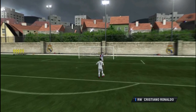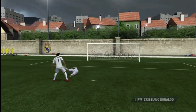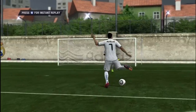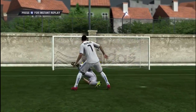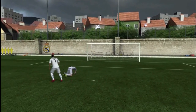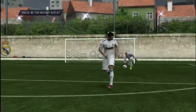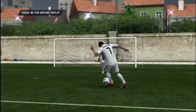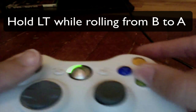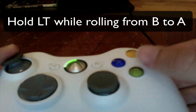Here's the Ronaldo chop. This is a 5-star skill move. I'm going to let you watch that again because it's kind of quick. As you can see, it's the fake shot but it goes behind his leg. What you want to do there is you want to hold LT while you do it with a 5-star skill player. Make sure you have a 5-star skill player when you do this or he's not going to be able to do it. I think it looks really cool. You're going to see me rolling B to A here, and as I'm rolling that B to A, I'm always pointing the directional pad in the direction that I want to go after my fake.